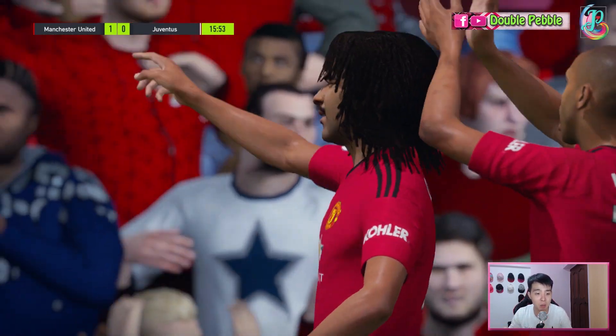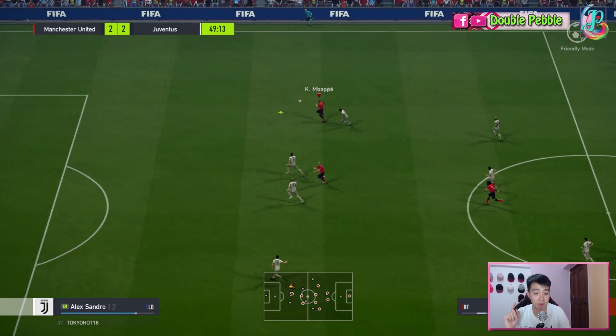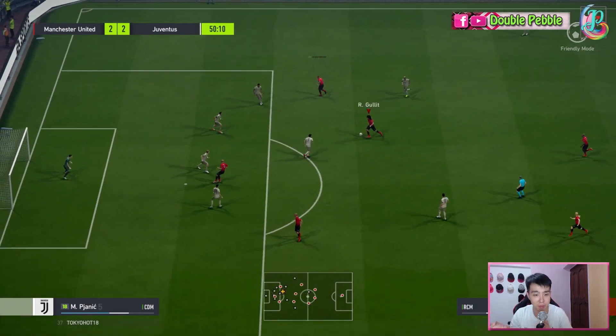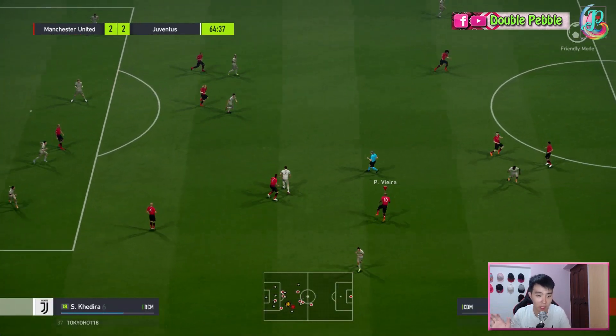He's also got good pace with 88 sprint and 86 acceleration, which makes him one of the fastest central midfielders in the game — much faster than Petit. His pace and strength combined basically means that when Gullit is at full speed, no one can get the ball off him especially from behind. He's able to hold the defender away and continue running forward.